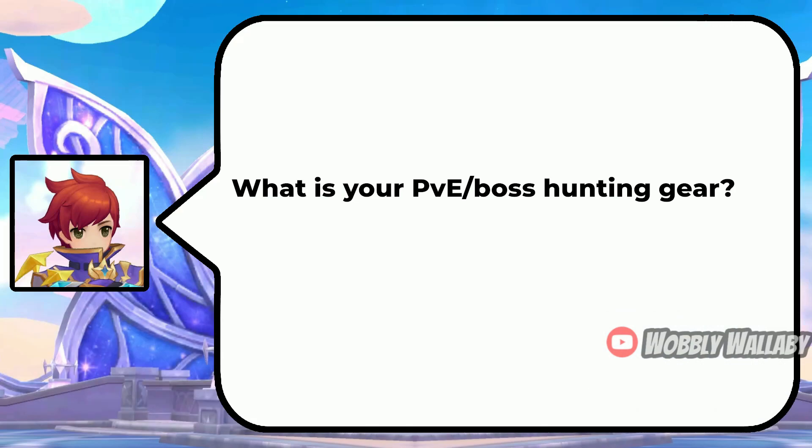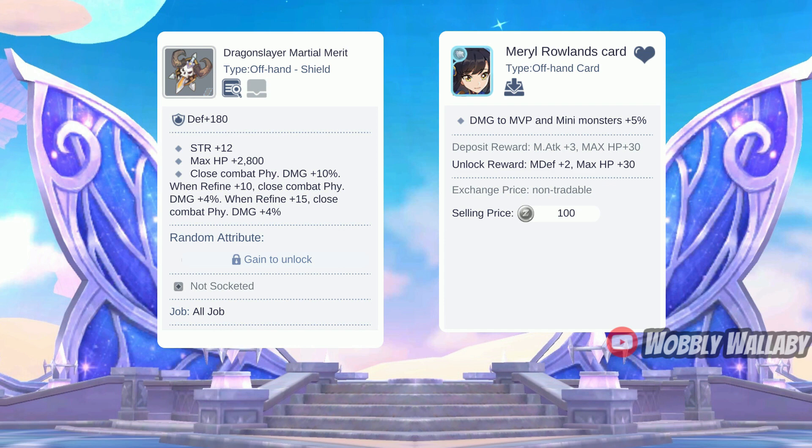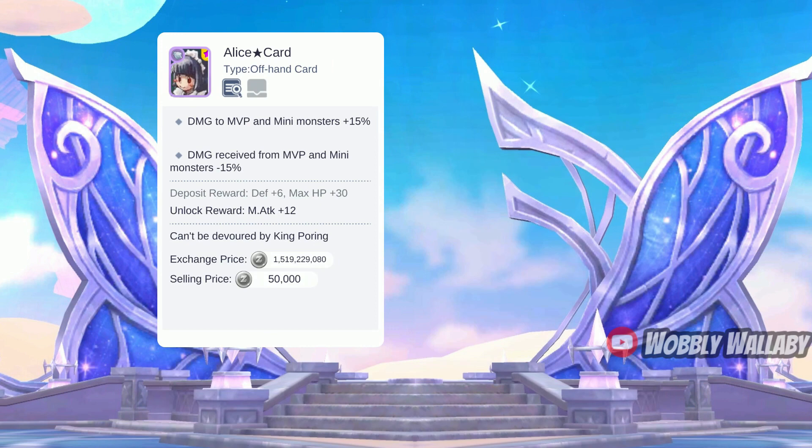Next, what is your PvE and boss hunting gear? He shared an image of his gear. For offhand, he has the Dragonslayer Martial Merit for the physical damage increase — 18% physical damage increase random attribute — and uses the Marrow Roll-in card. The best in slot is the offhand he's using; the non-legend version is the Dragon Bone Shield. If you don't have 160% ignore defense, the Voodoo Blade with 30% ignore defense random attribute is great. The ideal enchant is Armor Breaking for penetration percentage. The best in slot card is the Alice Star card for damage to MVPs.